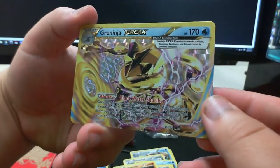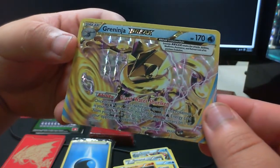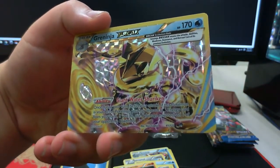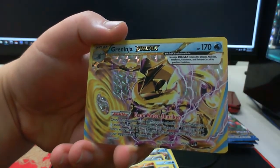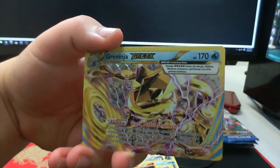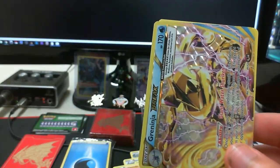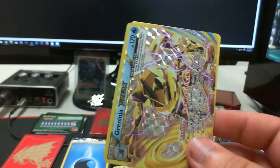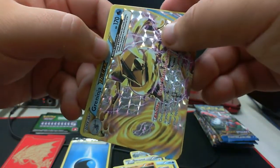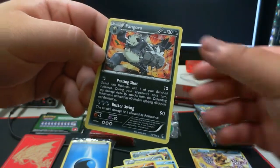Break Greninja, boys! Look at this crazy Greninja art — I am in love with Breaker Ninja. You guys know how much Breaker Ninjas just wreck shop. I just saw a Breaker Ninja destroy Shady. I get destroyed by Breaker Ninjas on the regular in TCGO — these things are dangerous. And lastly we have a Pangoro.